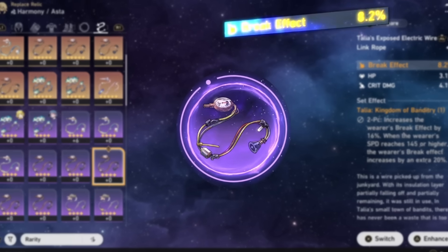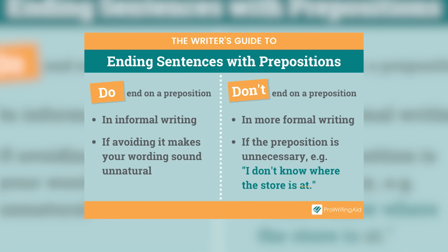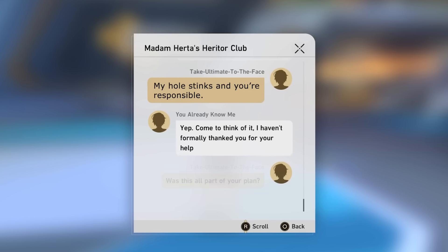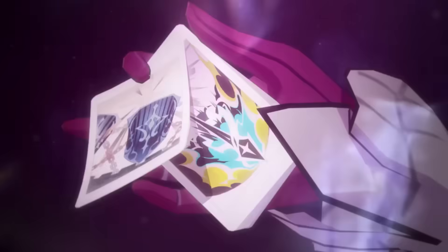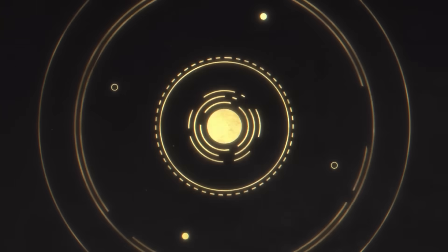Do you know what break effect is used for? Do you know what break efficiency is used for? Did you know that you can't end a sentence in a preposition? Honkai Star Rail has some weird wording and some initially confusing stats, one of which I think will be important to know for the release of Silverwolf and Kafka. So, let's explain them.